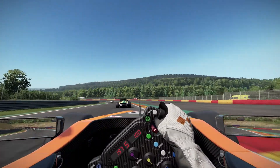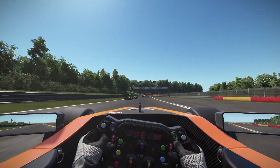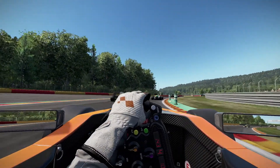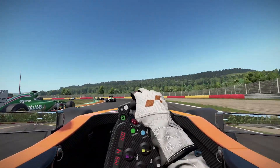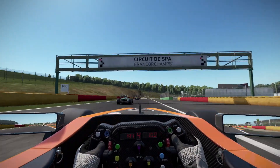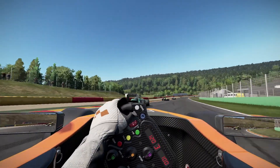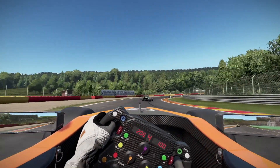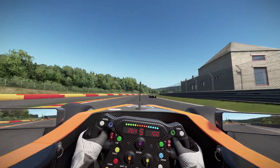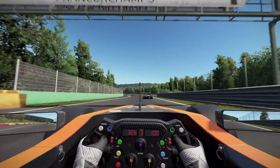Now coming through Pouhon, this long fast left-hander, gaining on the cars in front slightly. Running wide over the kerbs on exit, trying to make full use of the available track. Now braking into the right-left of turns 13 and 14, moving to the inside of the car on the left trying to get past, but not quite on this occasion — the car on the left fences us off as we come into Stavelot. Approaching the end of the first lap at Spa — very long circuit this is, in fact it's the longest circuit currently used in Formula 1, over two times longer than the Monaco street circuit. Running wide through that corner taking some liberties with track limits, chasing the car in front into the chicane.